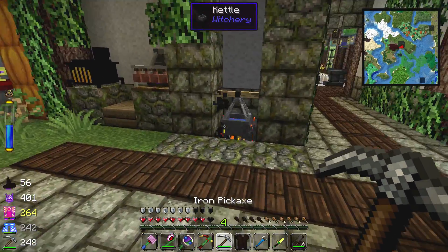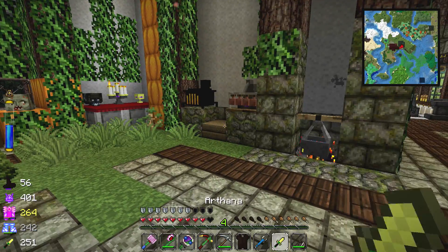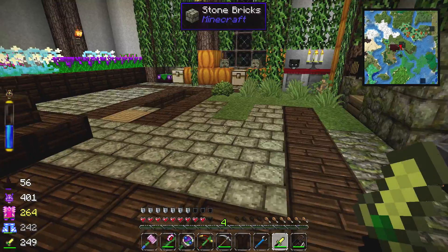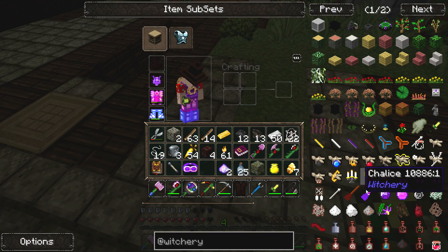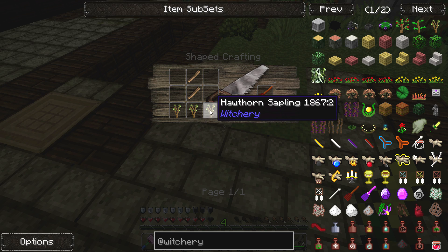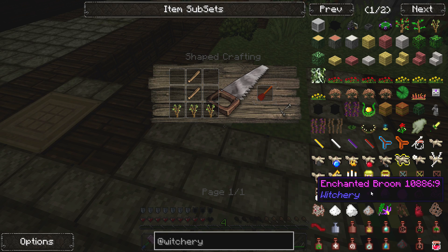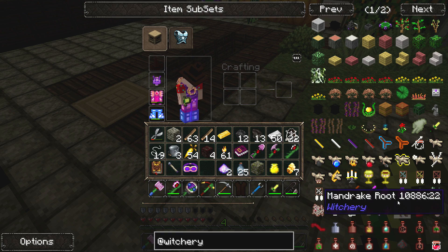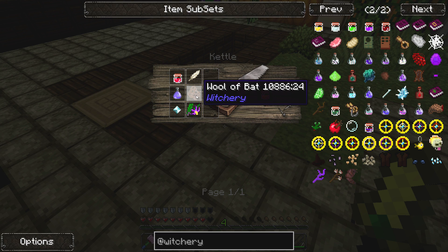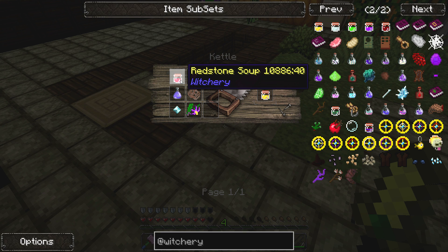I don't think in this episode we're going to get to making redstone soup, seeing as I have to fly around and find a dog and a bat to kill with my new arthana. But next episode we're definitely going to make some redstone soup. For the main reason I want to make one of these brooms — the broom itself is very easy to make: you just get some sticks, some hawthorn saplings, and boom, you have yourself a broom. But in order to make it an enchanted broom, you have to make this stuff called flying ointment — and it also takes a wool of a bat, so we'll need to find that. Everything else we should have, but it does take redstone soup, so we're going to have to make redstone soup.